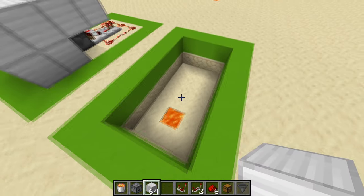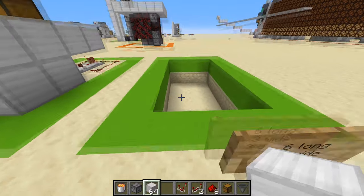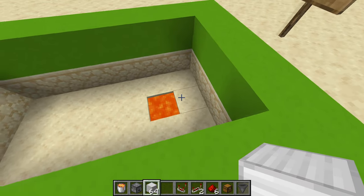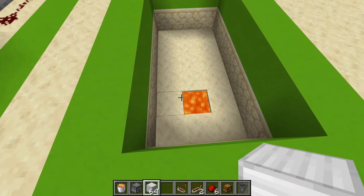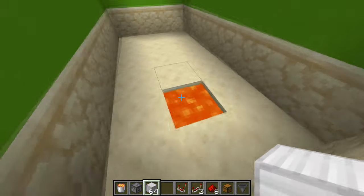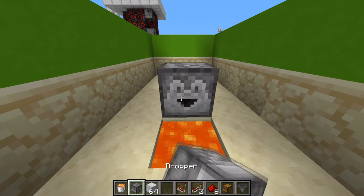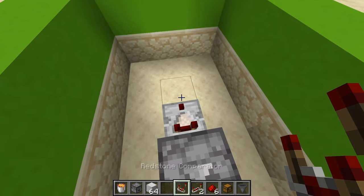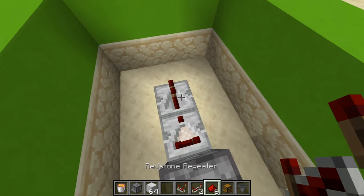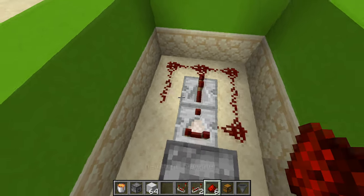All the items will be in the description. The first thing you want to do is take a six long, two wide, and three wide and two deep area and place some lava right there — that's one block from the front. Then you just want to take a dispenser, place it right here, and then a redstone comparator with a repeater going out the back. Now take your six redstone dust and place them like that.